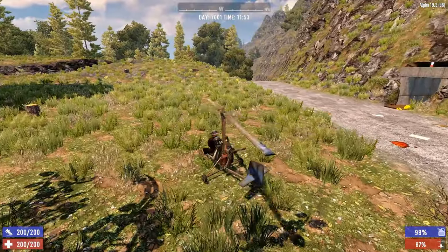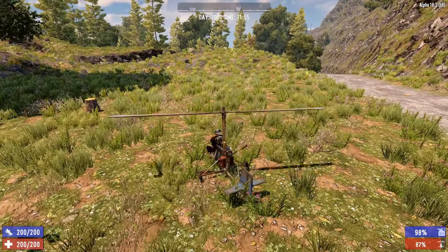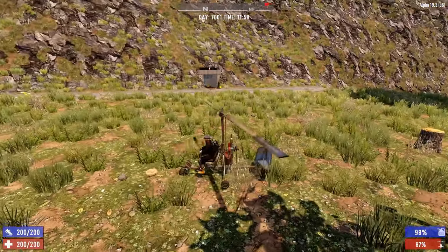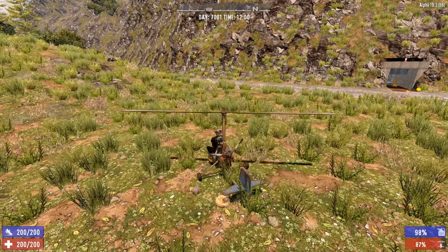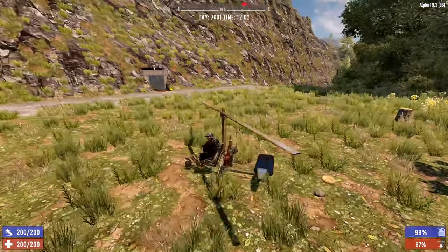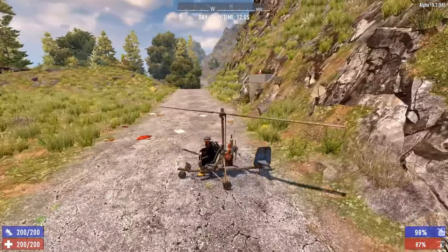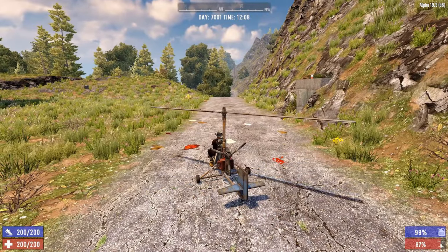The gyrocopter is not a helicopter — it needs forward momentum. W goes forward, S slows it down. You also have F for lights and X for the horn. Most importantly: Space and C. Space will lift the nose of the gyrocopter upwards, causing you to gain altitude. C points it downwards. Together, that's how you manage your elevation.